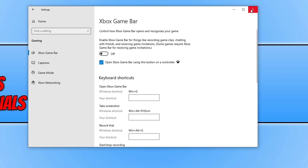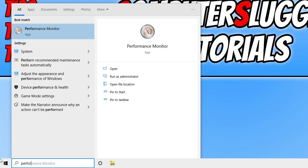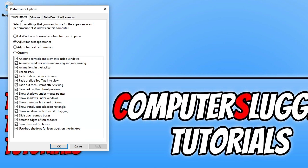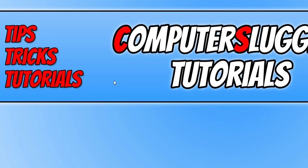Now close Settings and open the Start Menu. Type in 'performance' and look for 'Adjust the appearance and performance of Windows'. Open it up, select the Visual Effects tab, and click on 'Adjust for best performance'. As you can see, it has now unticked all the boxes. Press Apply and OK. That will also make a big difference when it comes to making Windows more optimized for Vanguard.